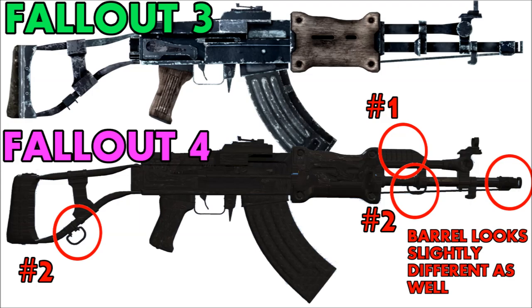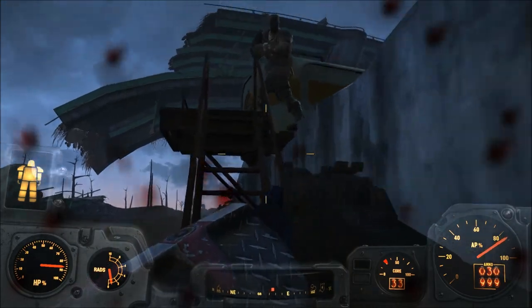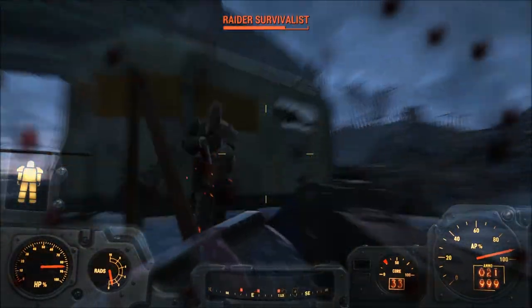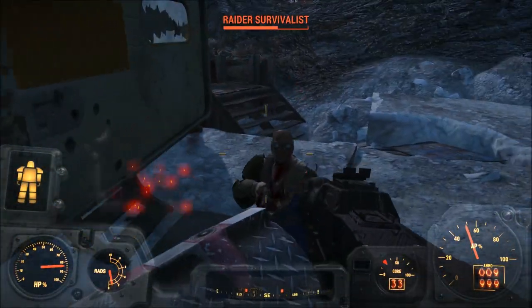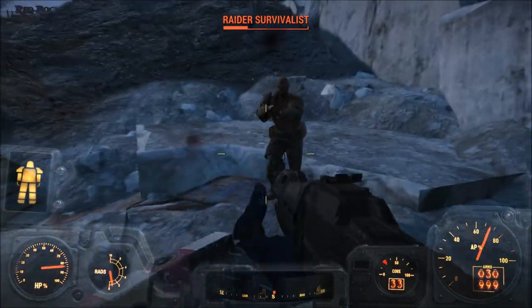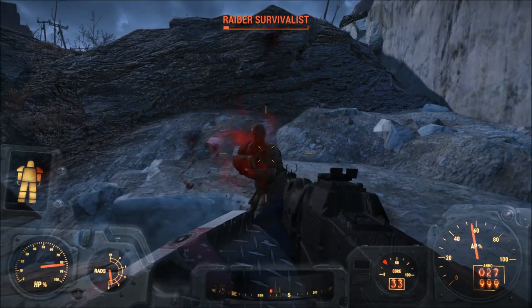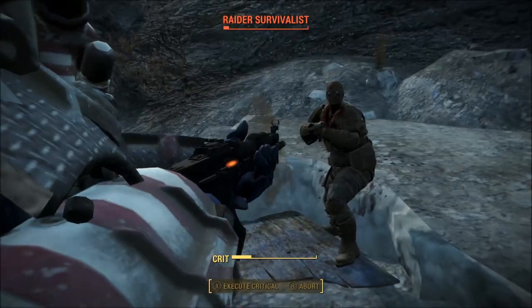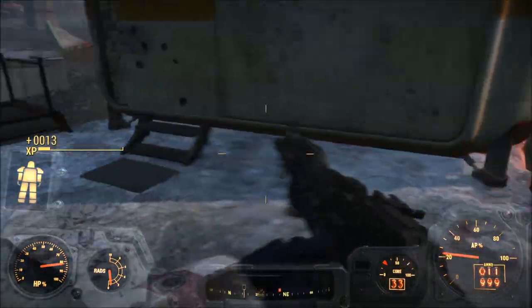This brings us to our big question: why was the Chinese assault rifle cut? Keep in mind, I'm going to speculate a bit here. Since the Chinese assault rifle is really only a model, it's possible that the gun was cut simply because it looks too similar to the Chinese assault rifle from Fallout 3 — the only real differences between the two models are just those two small things I mentioned earlier.